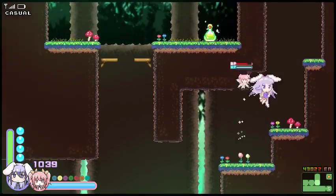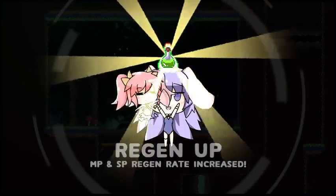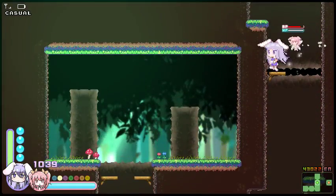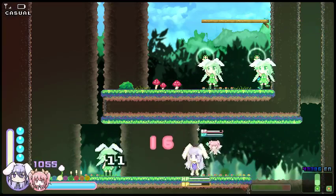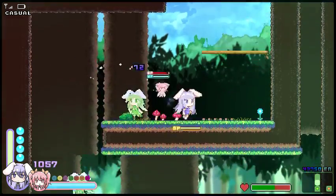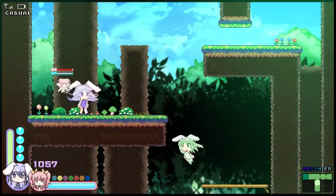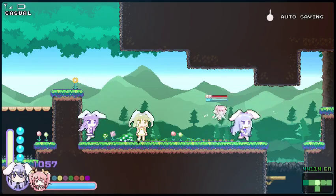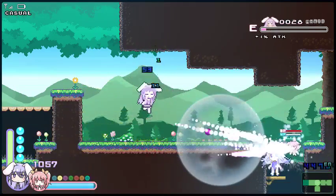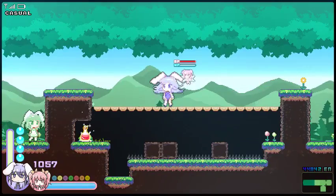There should be... yeah, there it is. You're supposed to wall jump up there, I think. There we go. Regen up. Just keep going up from here. Wait for the slow bombs to go away, and there should be... yeah, there it is. But I have no idea how to reach it.